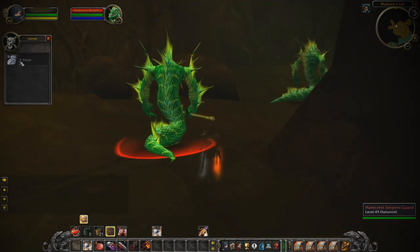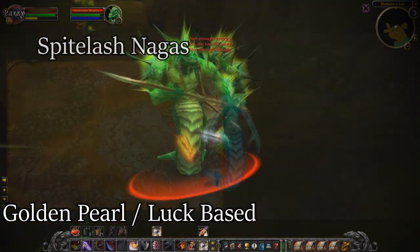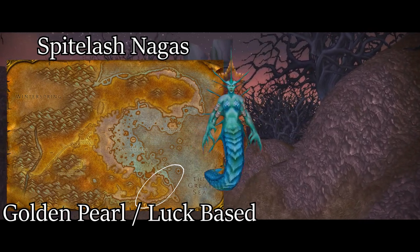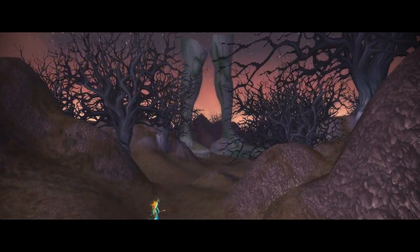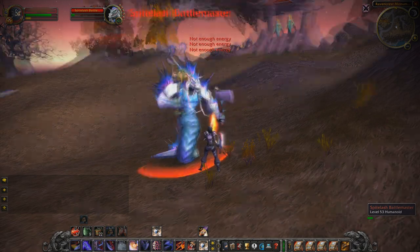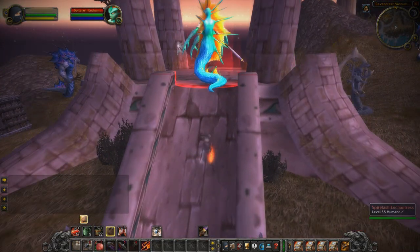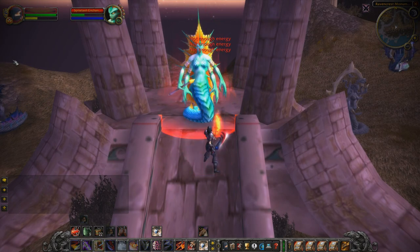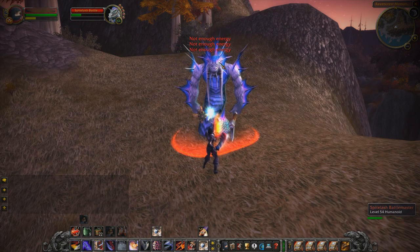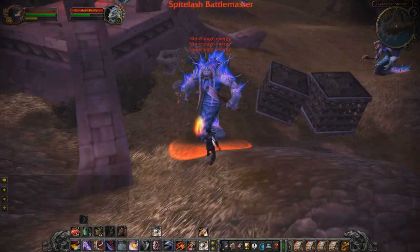On the flip side, if the Hatecrest spot is always taken and you really want to go for those Golden Pearls, you can also farm Big Mouth Clams off Spitelash Nagas. Spitelash Nagas can be found in the southeast area of Azshara on the upper level of a cliff side. You'll want to farm here in the high 50s or ideally level 60 since there's more competition and these are tougher mobs in groups. I found these guys drop clams more frequently, probably to compensate for the tougher difficulty. You can pickpocket them as a rogue or potentially AoE farm as a mage. There tend to be more level 60s competing here, but if you can clear the area it's another great place to farm Big Mouth Clams for Golden Pearls.